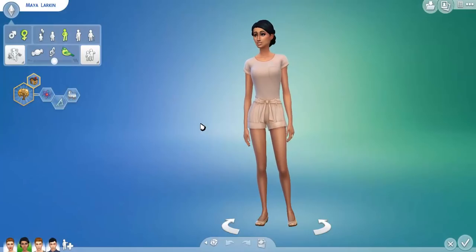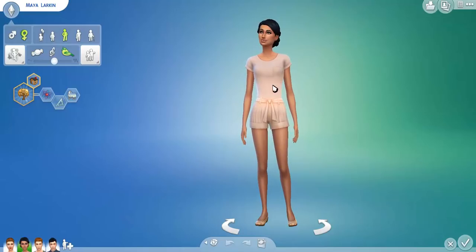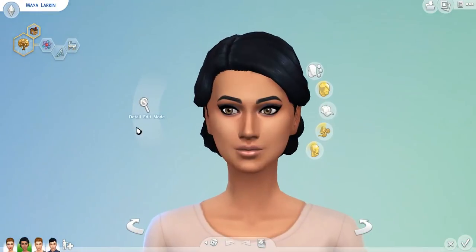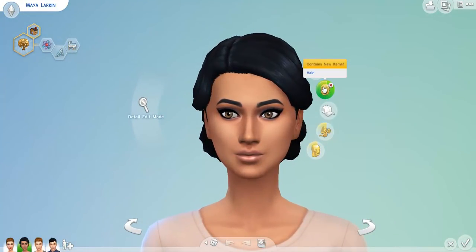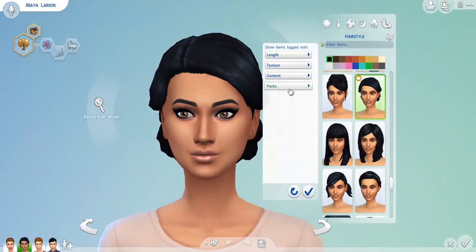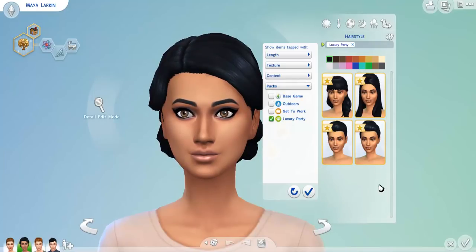We are back in Create-a-Sim. We have my Get to Work household here. I'm going to show you guys the hairstyles and the makeup that came with this brand new stuff pack. Let's go ahead and filter all these items by pack — Luxury Party comes with a very interesting green logo. It came with four new hairstyles for females.